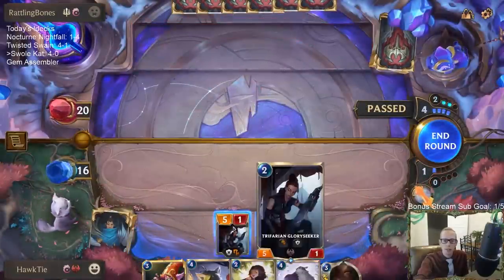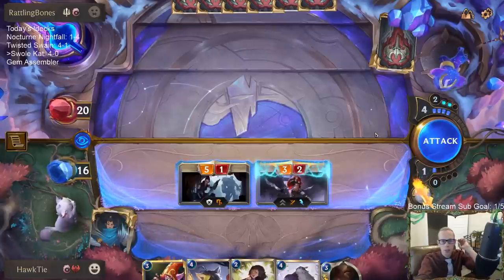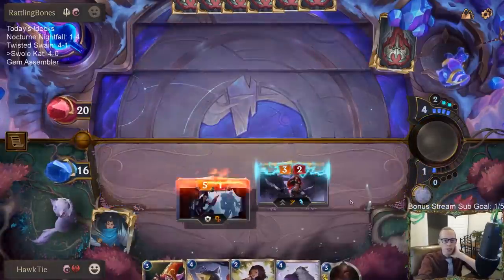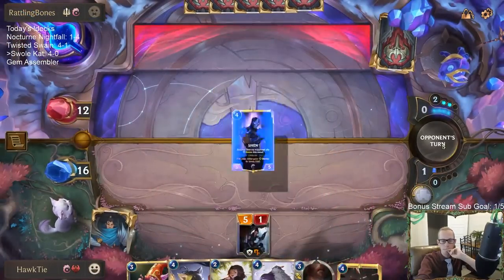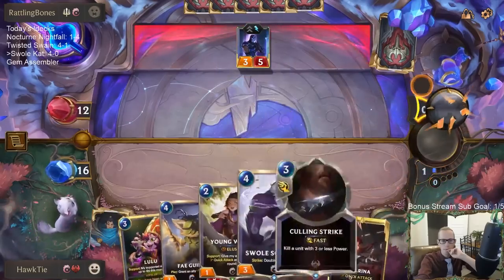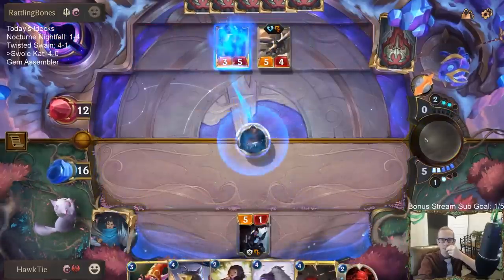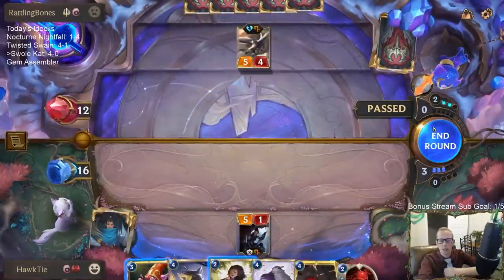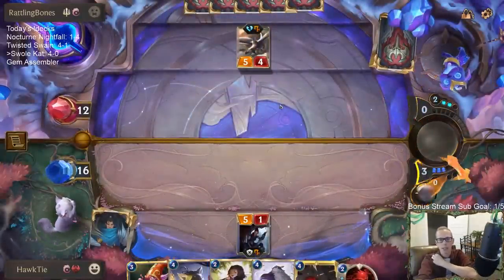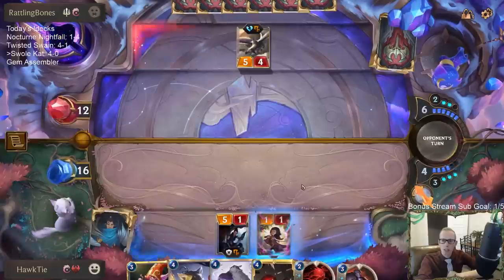I could pass — they waste three mana, they don't get to play something. No, if I didn't have Culling Strike I may pass, but with having Culling Strike I think we can go and attack. Culling Strike for that Shen is really nice. We'll pass because otherwise I play something and they challenge my smaller thing. Let's see, Young Witch — lead with you.